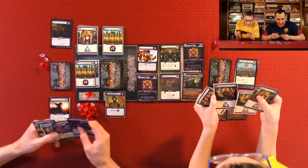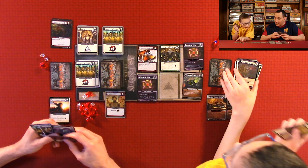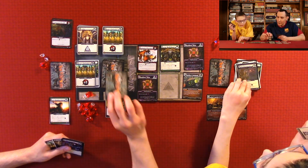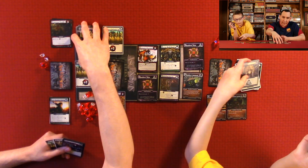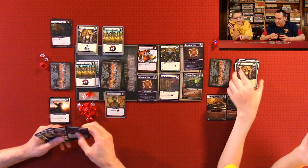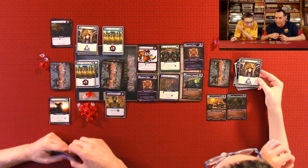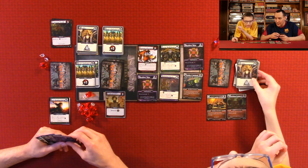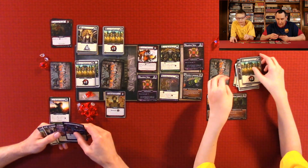It costs three. I'm going to use three Apprentices to buy this one that costs three. Actually, I changed my mind — I'm going to use them to get a Mystic. I did that before you already put the card down. I'm just going to use the Heavy Infantry.